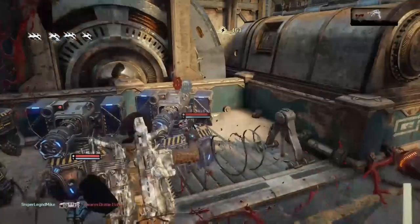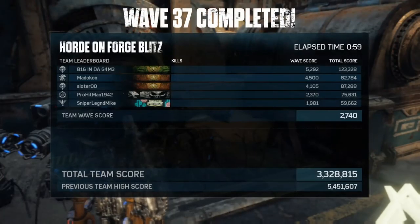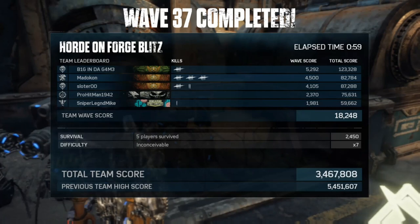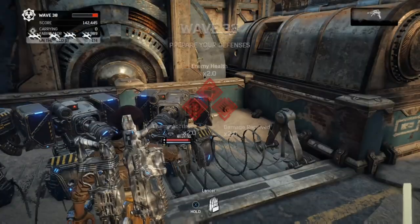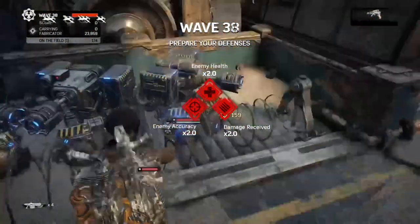And you'll notice over here on the right side, there is a sentry in the corner. That's that corner spawn that, if you try to shut that down, it seems they all spawn out. So we just kind of contain it. Also using three barriers as well with this setup. But as you'll see, it's very simple to maintain as an engineer.